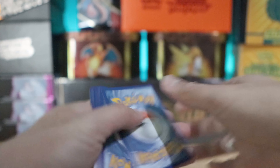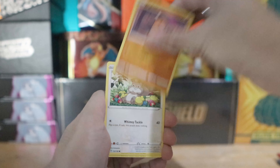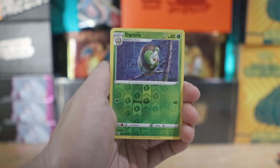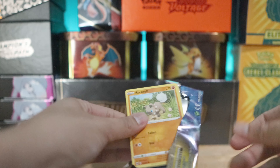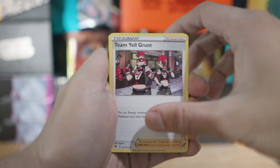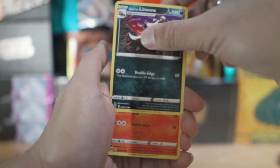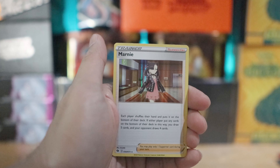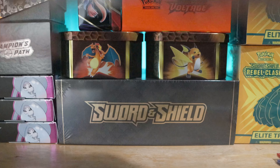Starting off with Darkness Ablaze, hopefully we get something decent. Starting off with a Dartrix reverse holo as the rare. Moving to Champion's Path - fingers crossed it's not tampered with. Getting rid of the Water Energy, Team Yell Grunt, Hop, Hatch Room, Rockruff, Purrloin, Galarian Linoone, Sizzlipede, Great Ball - reverse holo is Great Ball and the rare is Amarni. Everyone else's luck doing better? Mine is terrible.